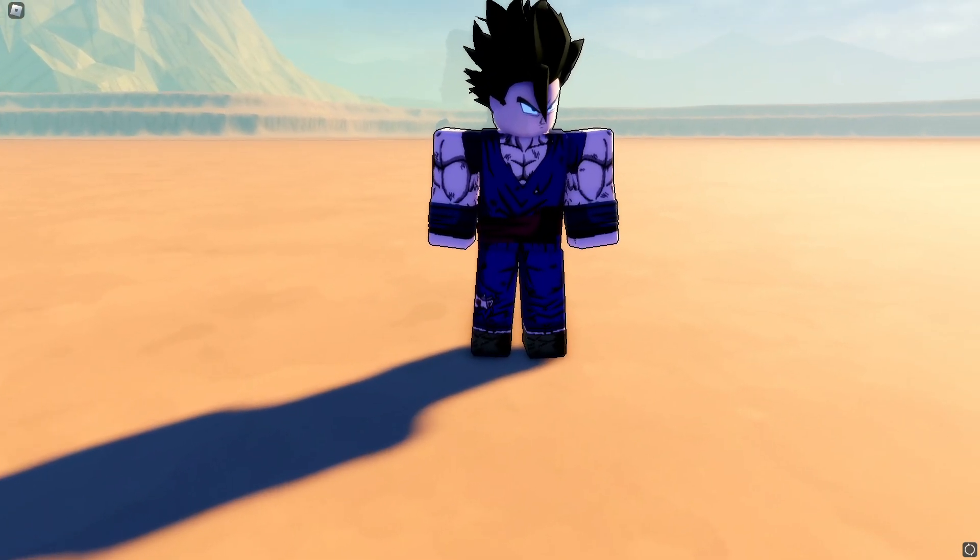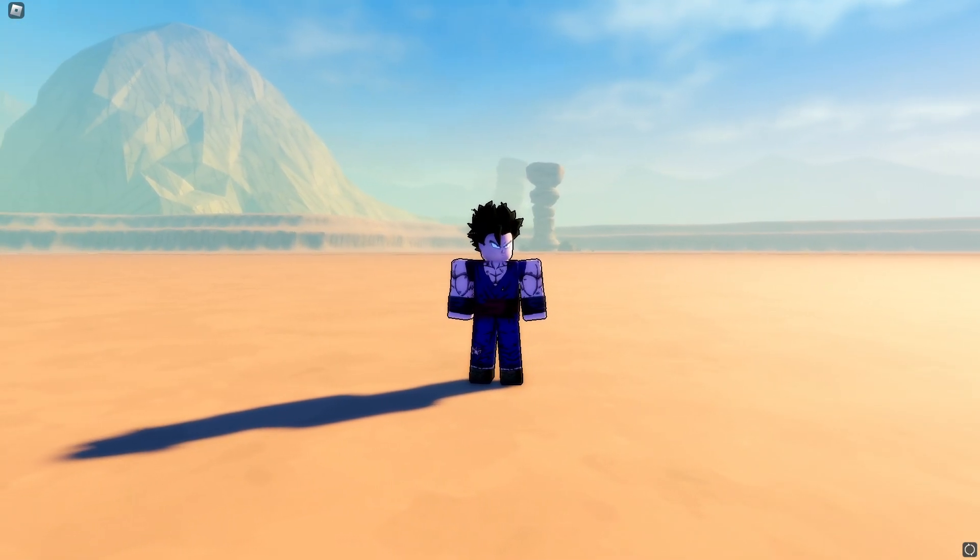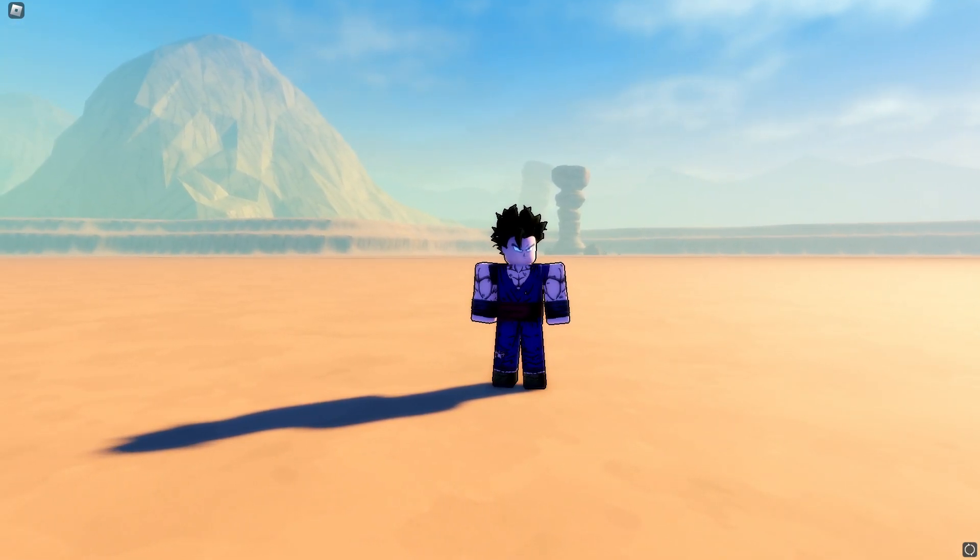But let's go with Super Saiyan. If you're wondering how to use photo mode, press Shift and P.